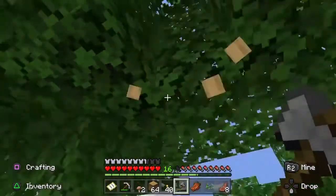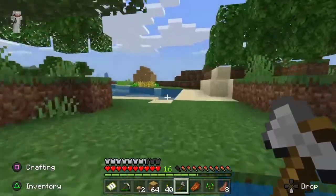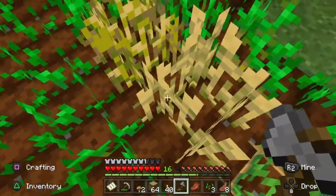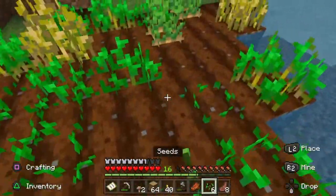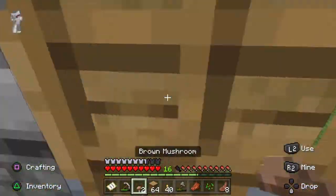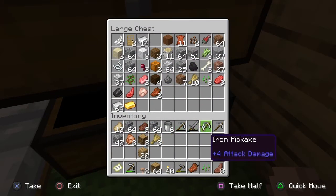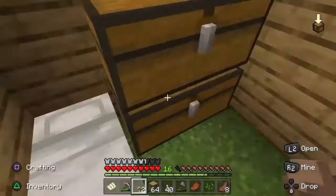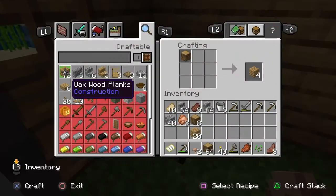Obviously, the part you guys missed was I was making a few changes down in the building below. I started building and editing rooms and all that stuff down below, so you guys didn't get to see that. We went ahead and built some stairs, made a few more iron tools, farmed some wheat, and now we just went and got more wood because I was all out of wood planks.